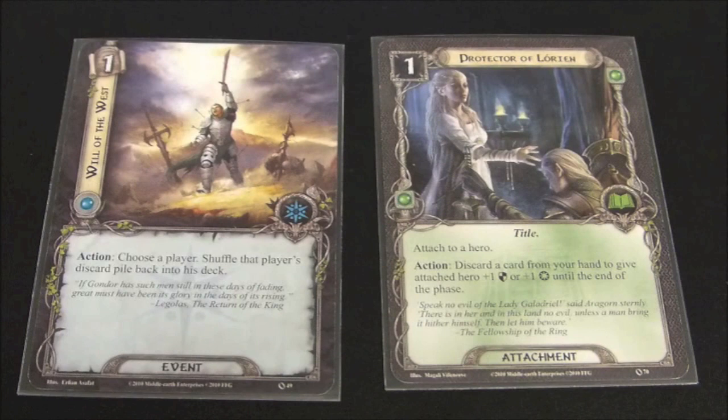This reminds me of a card we talked about last time — Will of the West. I said I didn't use it very often, but here's a perfect example of where it could come in handy. If you're boosting your attack and your willpower and you've discarded quite a few cards, here's a way to take your discard pile and put it back into your deck. If you have a lot of card draw and can cycle your discard pile back into your deck, then Protector of Lorien does gain some utility. It's not a card I'd throw into any deck, but if the deck is constructed around this mechanic, it can be a potent card.